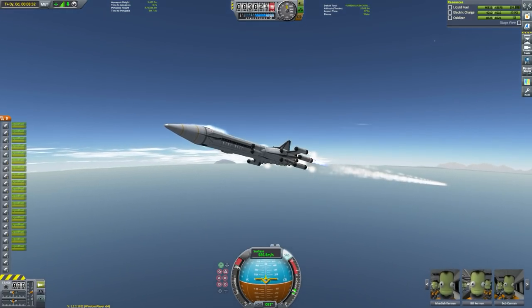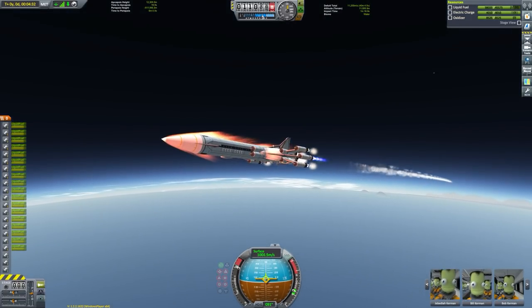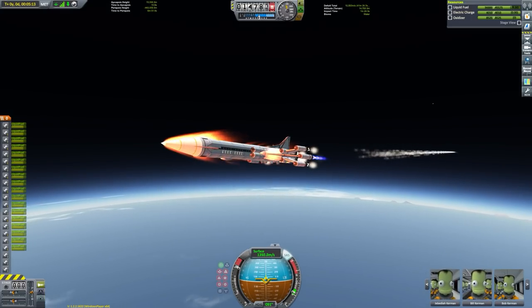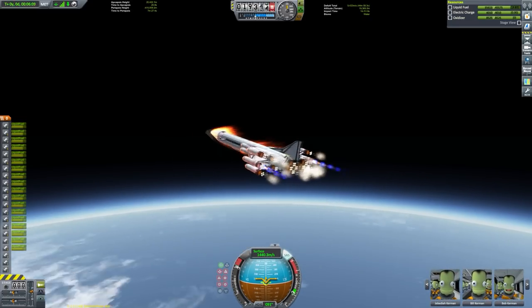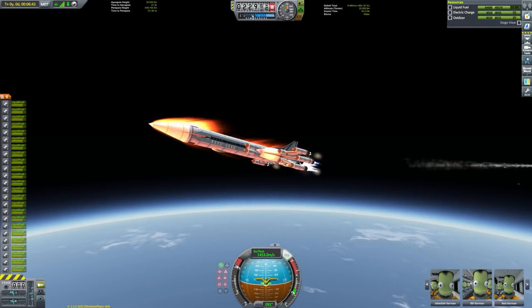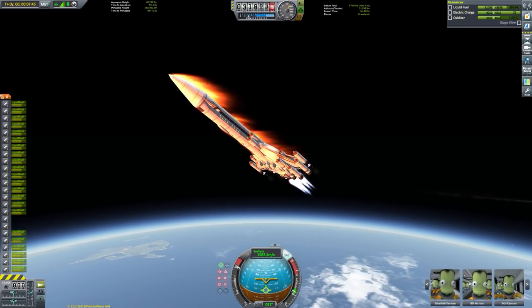But here we are ascending. We just stayed at sea level until we got to 400 m/s with the Rapiers, before gradually pitching up to a steady climb, before flattening out at 10km and building up our speed to around 1450 m/s — which thanks to the increased heat tolerance that some update brought, we can now fly with nary a sign of any temperature gauges. And there we go, firing up the closed cycle mode of the Rapiers.